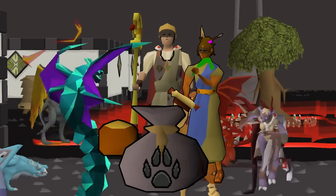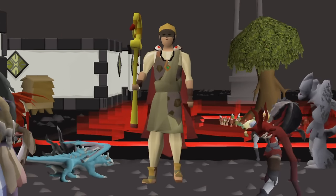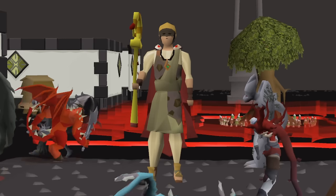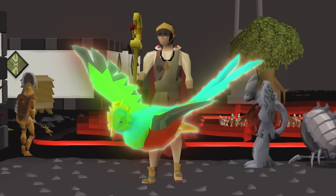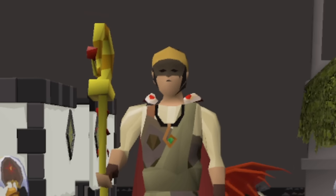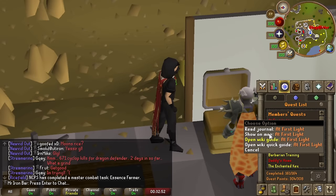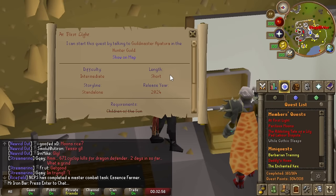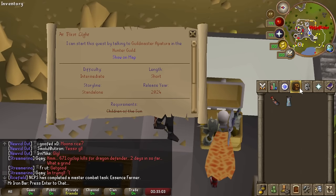You can only get quetzal feed from doing a new hunter activity called rumors — think of it as slayer but for hunter. I enjoyed the rumor activity so much I decided to add another goal: getting the quetzal pet. But first I have to do a quest called First Light, which teaches you how to do rumors and unlocks all the masters that can assign you different tiers.